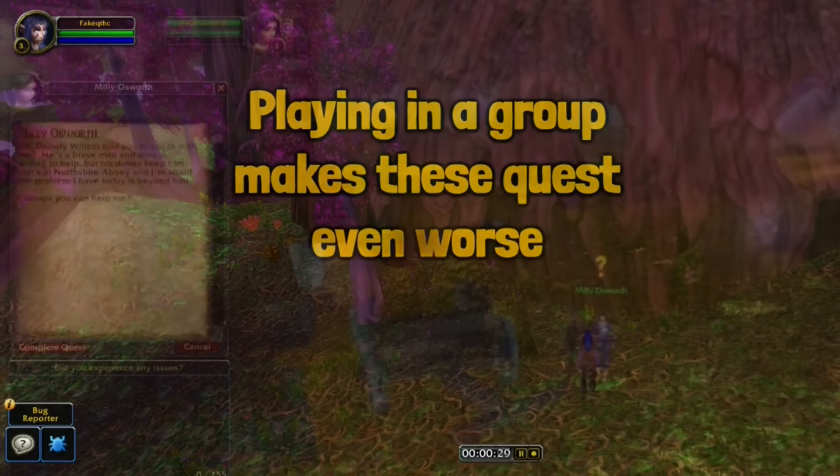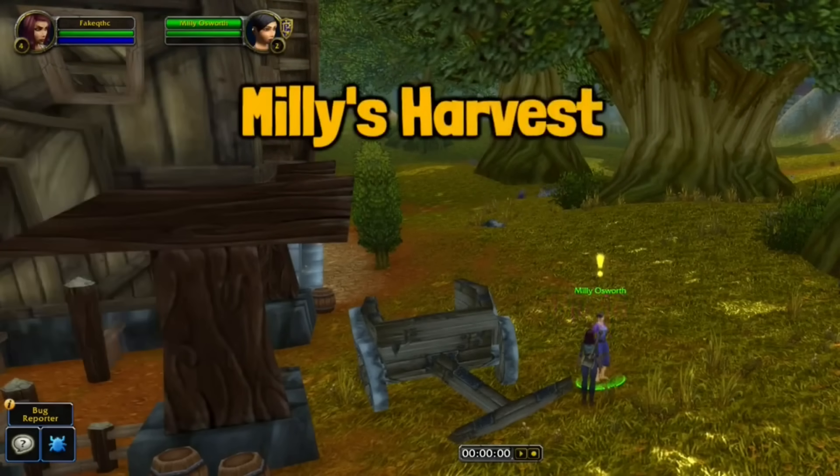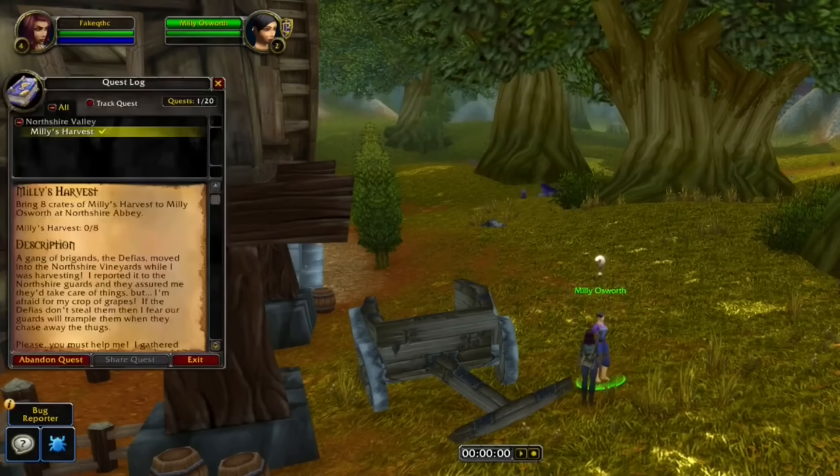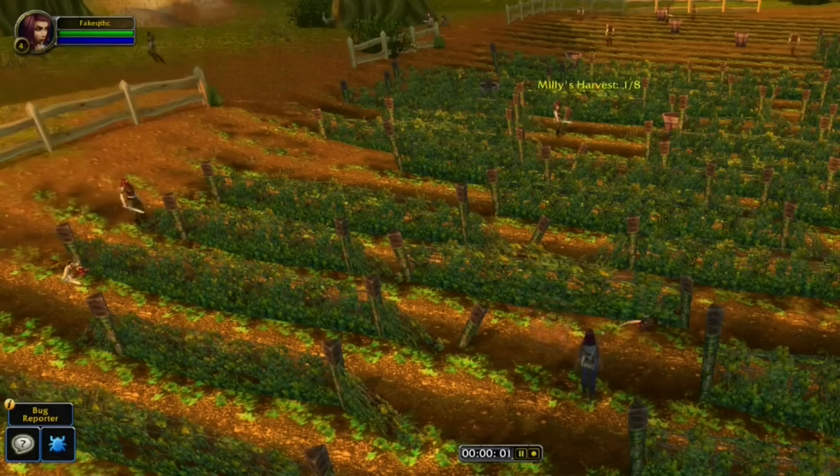In the Human starting zone, you can pick up a quest where you need to loot eight Milly's Harvest. These objects don't respawn that fast. And on top of this, there are also a lot of enemies patrolling in the area. So if there are a lot of nearby friendly players, this could cause the enemies to spawn super fast, maybe even when you're trying to loot a Milly's Harvest.